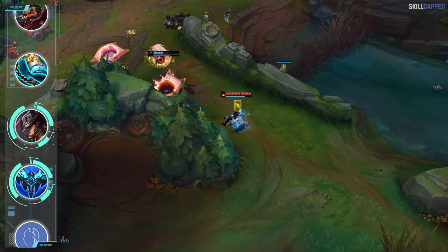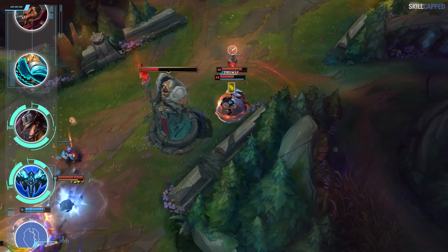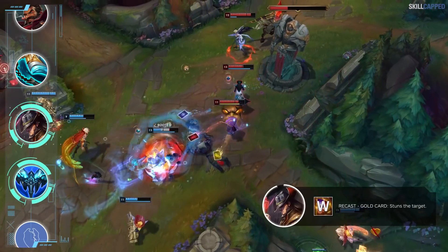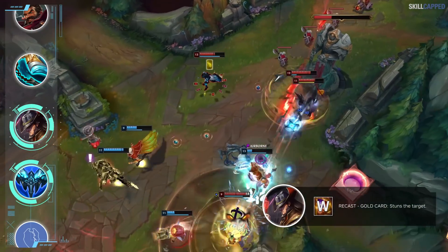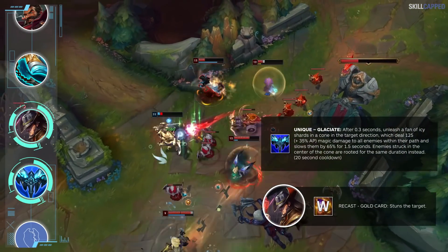Twisted Fate is another champion performing exceptionally well with an Everfrost rush. Almost every single pro playing TF in solo queue has been abusing Everfrost. The best use of the Everfrost active on TF is to extend his initial Gold Card CC.